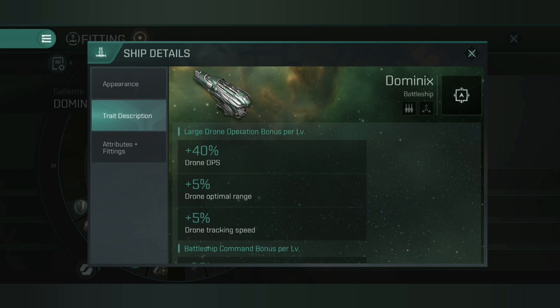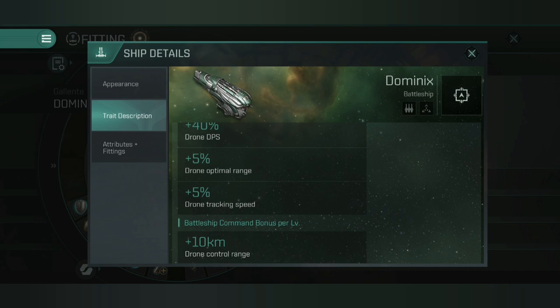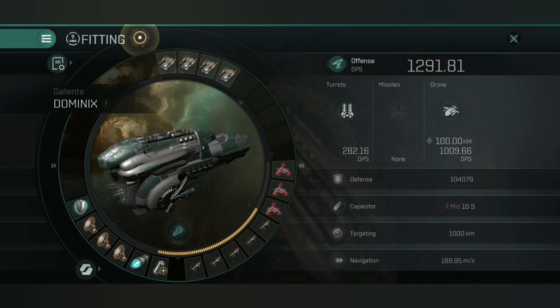Looking at the ship attributes, for every level of large drone operation trained you'll have a 40% bonus to drone DPS — that is to all different types and sizes of drones. A 5% bonus to optimal range and a 5% bonus to tracking speed. There's also a very important bonus at the bottom: for every level of battleship command you'll have a 10 kilometer bonus to drone control range, and until sentry drones are fixed this is the only way you're viably going to be able to use them.